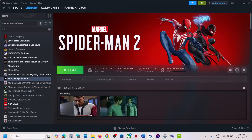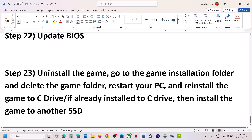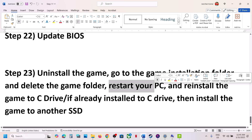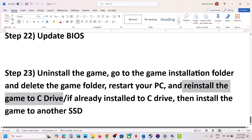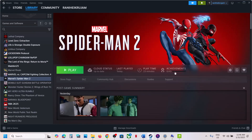The last step is to uninstall and reinstall the game to a different drive. Right-click the game in Steam, select Manage, click Uninstall. After uninstalling, go to the game installation folder and delete the game folder. Restart your computer, then install the game to the C drive. If it's already on C drive, try installing to another SSD. One of the steps shown in this video should help you run the game successfully.